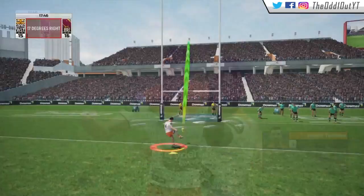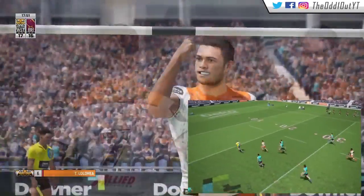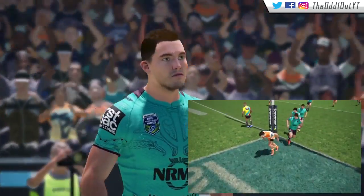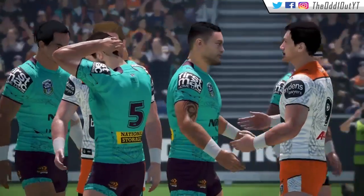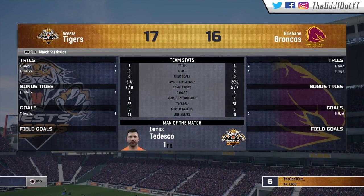We score in the bonus zone, the kick from right in front pretty much seals the deal as we narrowly get past the Broncos in our final game of the Auckland Nines, 17 points to 16. After a decent start in the first game and a lackluster performance in the second, we finally get the win in the third. Looking at the full-time match stats, on paper it was our game to lose. James Tedesco picks up man of the match as always — drop that like button for more content, thank you for tuning in!